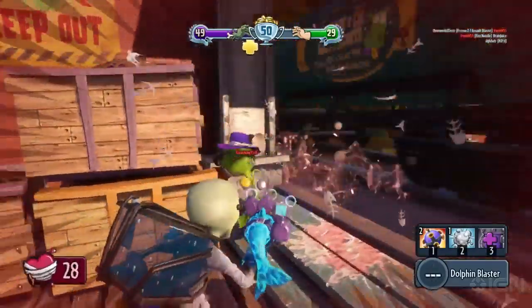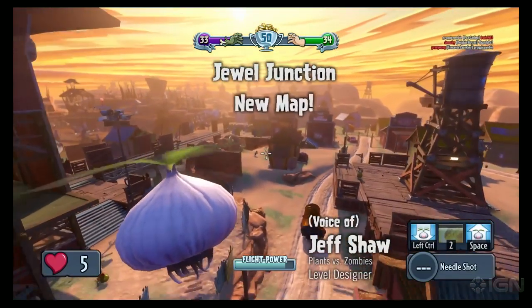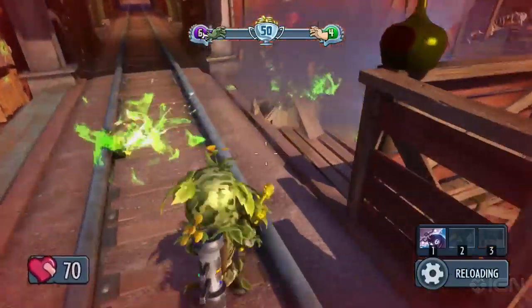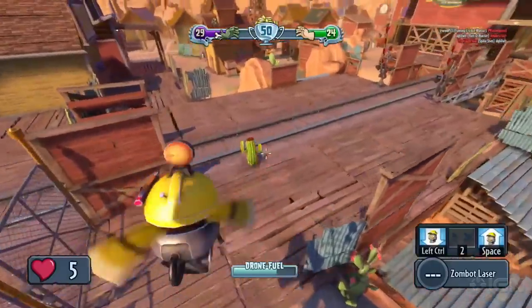Yes, PC is coming out in a big way — we're really putting a lot of love and attention and energy into it. Jewel Junction is one of our new levels in the desert theme, centered around Zomboss's new mining operation, and it's coming first to PC.